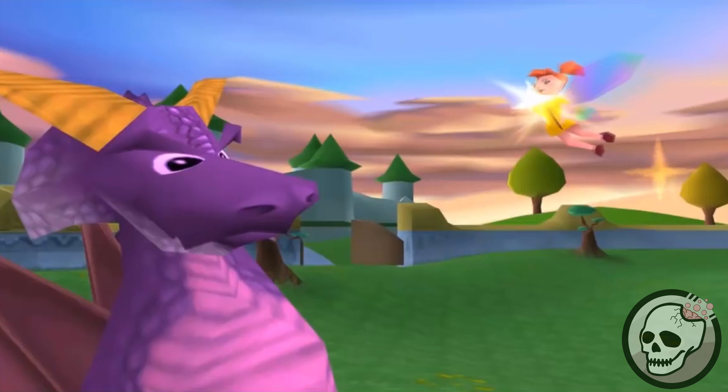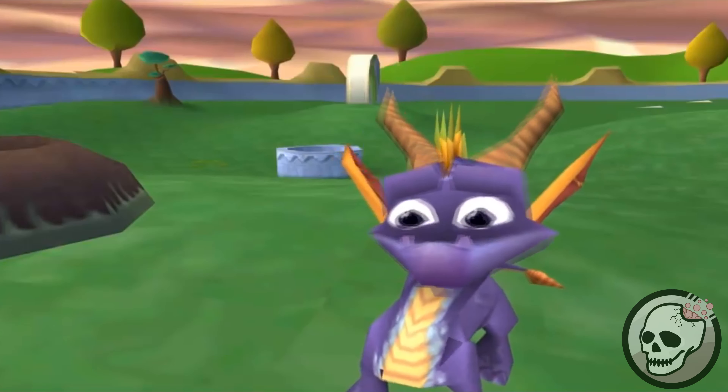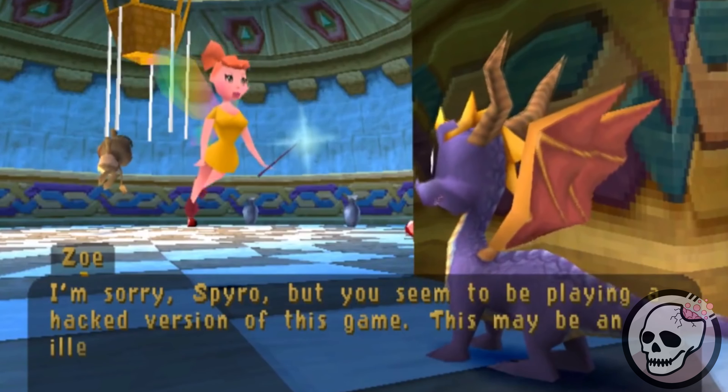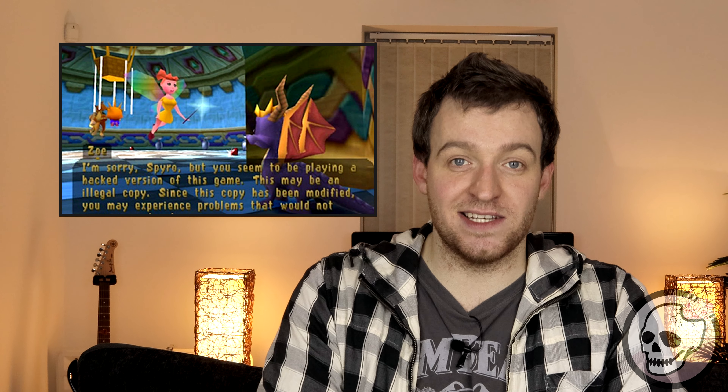After playing the game for the first few levels, you'd come across one of your faithful companions, a fairy named Zoe, who simply said the following very strange message, which certainly doesn't appear in a legitimate copy of the game: 'I'm sorry Spyro, but you seem to be playing a hacked version of this game. This may be an illegal copy. Since this copy has been modified, you may experience problems that would not occur on a legal copy.' Even though you've seen this ominous message, the game still works fine — so why would you stop? Well, that's what Insomniac Games were counting on, and it's from this point onwards where pirates' lives would start getting turned upside down.